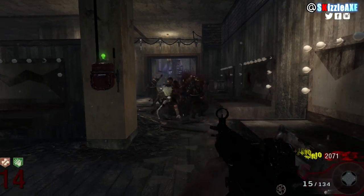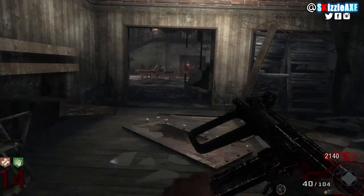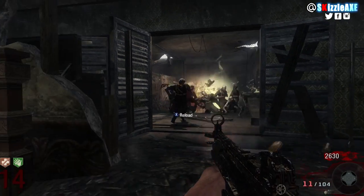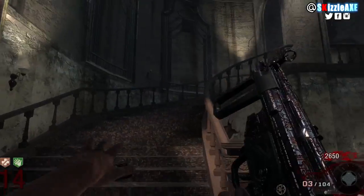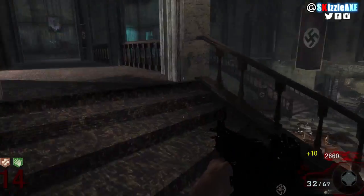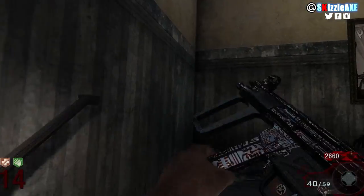Normally the MP5 has 120 in reserve and 30 in the mag. When you Pack-a-Punch it, it's called the MP115 Collider and you get 200 in reserve and 40 ammo in the mag. I feel like that's actually the accurate amount of ammo it should have even without being Pack-a-Punched, but all in all I really want to see this making a return.